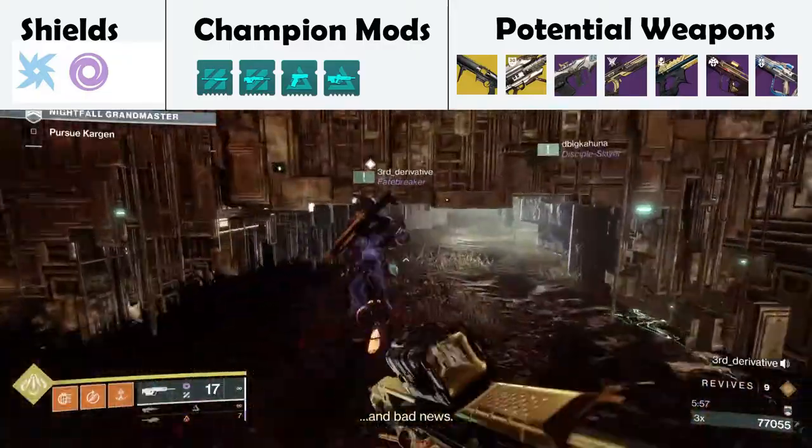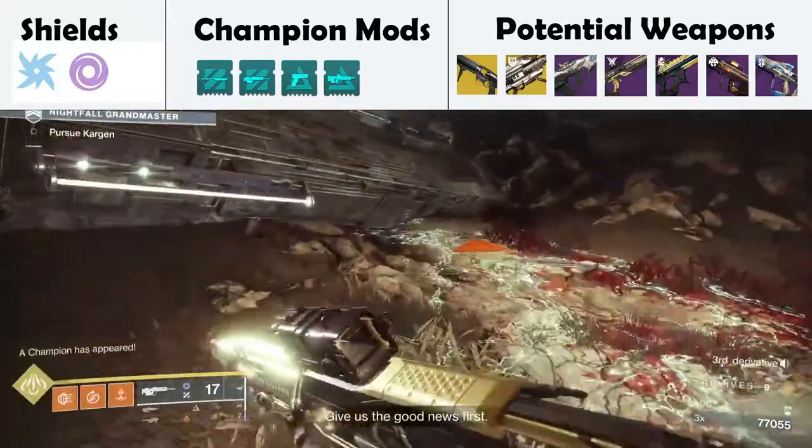On your way to the next big room, there'll be an area where there's goo on the right. Just stay to the left and it'll be pretty easy not to die there.